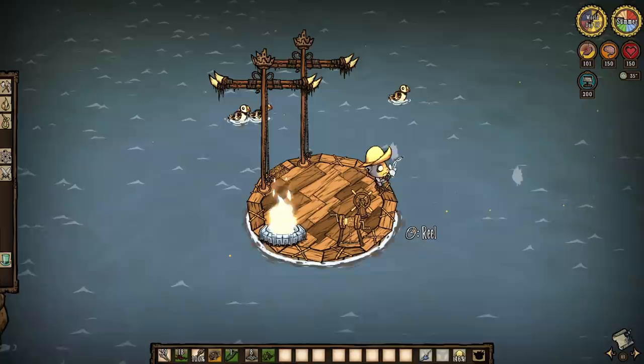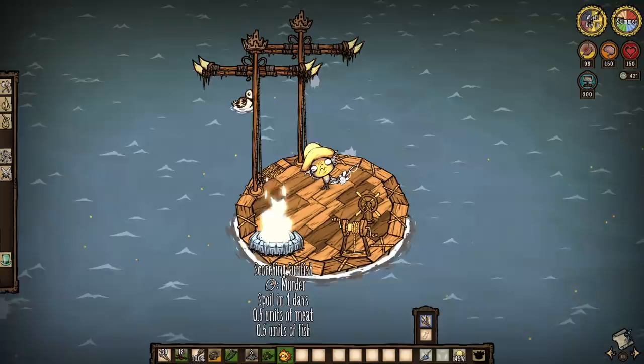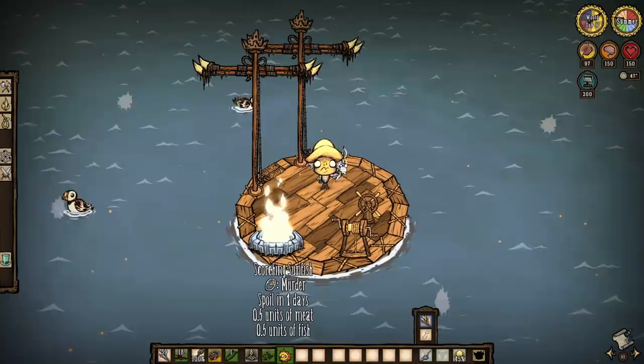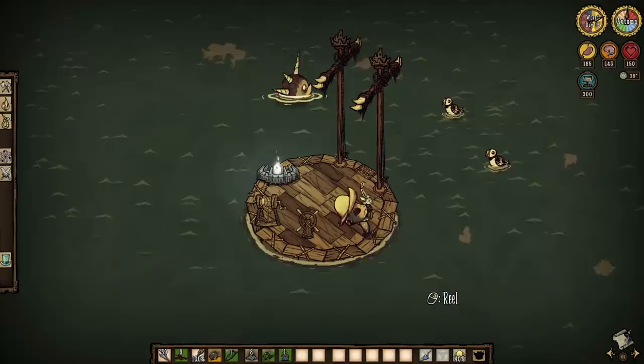Now comes several more seasonal ocean fish, all of which call the swell ocean home. First up is the scorching sunfish that is only found come summertime. Like the bloomfin, a sunfish can be traded for a lure. However, the more worthy notes are that it emits light if left on the ground, emits heat as well, and will even raise your temperature when it's in your inventory — which I think is pretty cool. Plus, killing one provides an already cooked fish morsel, which is just a nice touch.